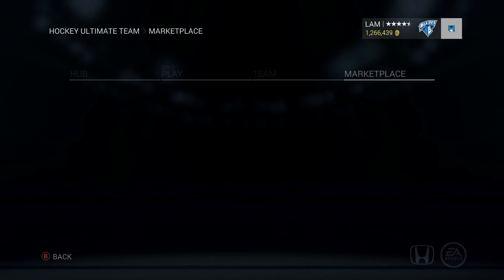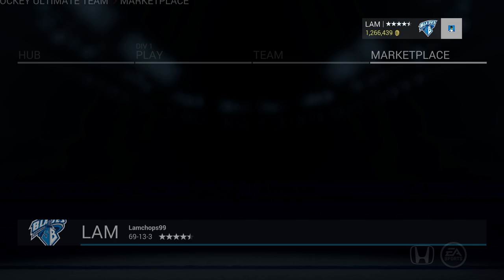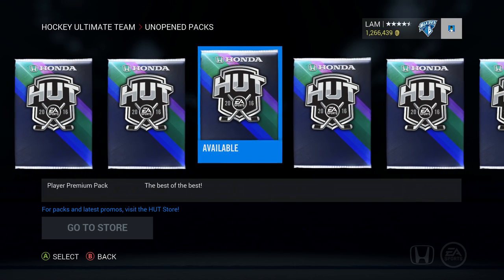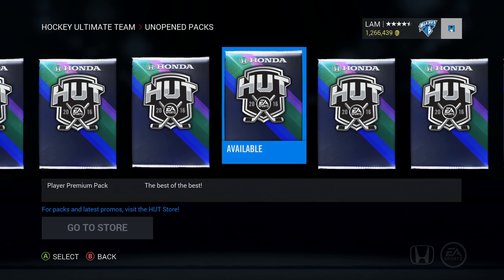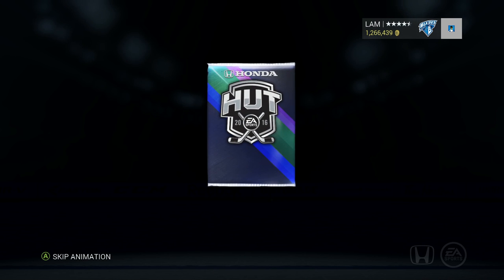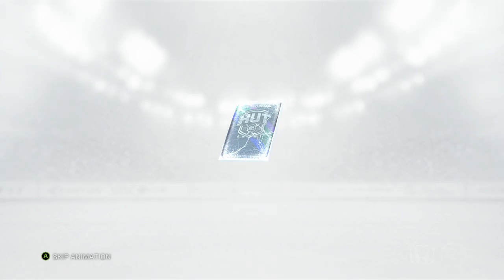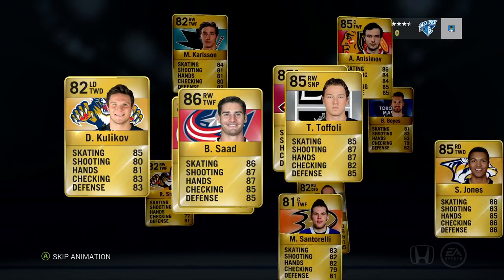I started off with 36 packs, should end with 21 before we finish the player premiums. Pack number nine - come on, let's see something. We've got to get something from a million coins worth. Next pack - Brendan - all right, not a bad overall but I want to pull something.